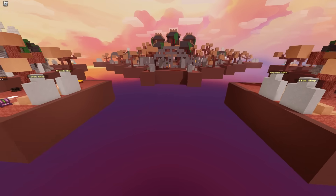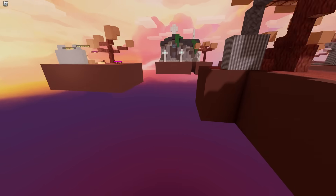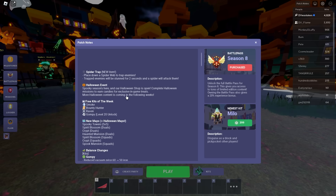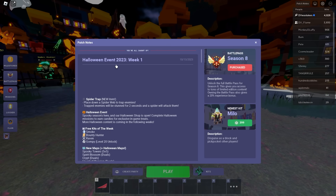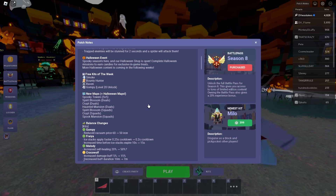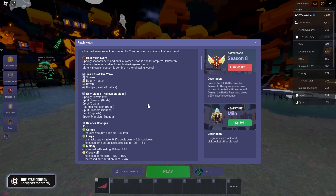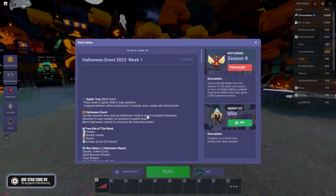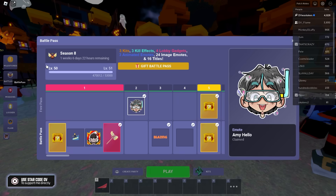Haunted Mansion looks really good — you've got the center mansion here for a gen, so it looks like it's the fifth gen. The obvious rush is probably going to be between these two bases through the middle. Pretty cool update overall, though I'm hoping for some more. They did say this is just the first of it, so more Halloween content is coming in the following weeks.